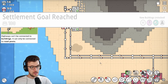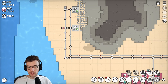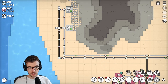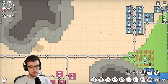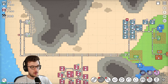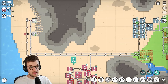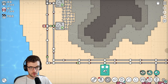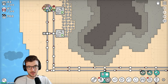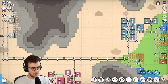Settlement goal reached! We unlocked highways. Highways can't be connected to buildings - they can only be connected to road posts. This looks like it's not allowing stone to pass through. What happens if I turn this off? Probably not because they're not linked up and this place isn't going to look for stone. What's this? Stone tool maker. Let me test it - if I disable this filter, it starts to feed stone. I can probably delete this one and just have stone here.